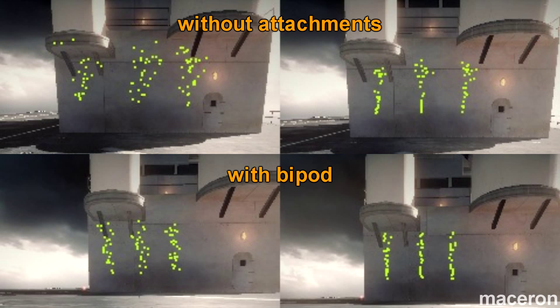Using a foregrip doesn't seem to make any difference when aiming down the sights, as it doesn't sway from side to side. The suppressor increases the spread but doesn't do anything to the recoil. The laser sight decreases the spread but doesn't do anything to the recoil. The heavy barrel increases both the recoil and the spread, and the bipod didn't actually make any difference whatsoever. Thanks for watching.